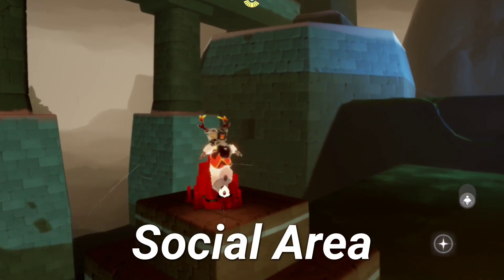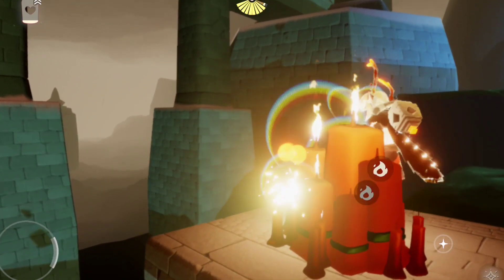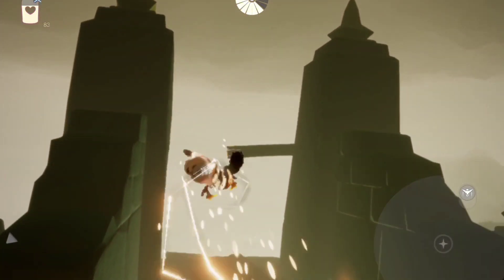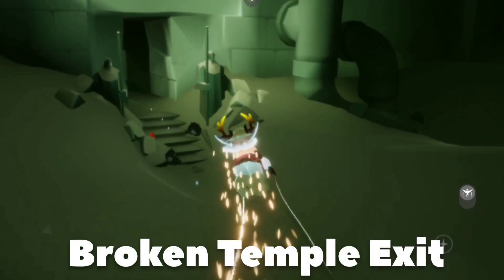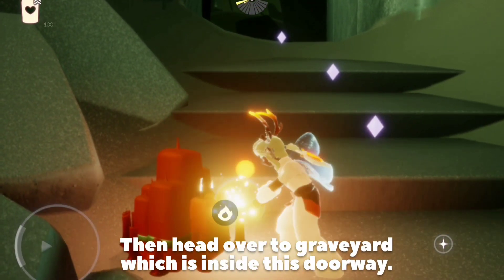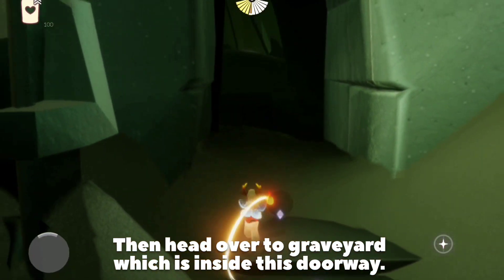For the treasure candles, the first one is here in the social area, exactly behind the spawn point. Then, the second treasure candle will be located at the right step to the first krill area. Here. Then, the third treasure candle will be located in the graveyard.